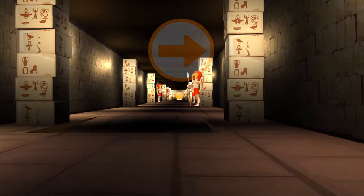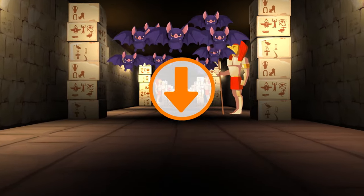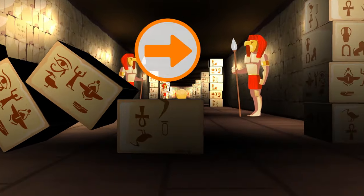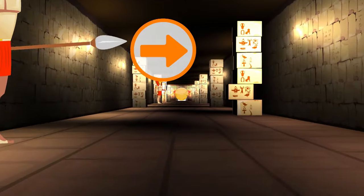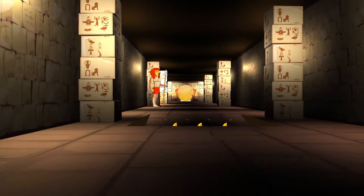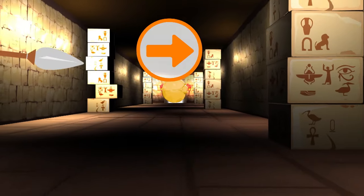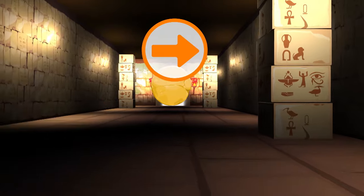Go right! Jump! Fast again! Duck! Go left! Duck again! Go right! Go left! Go right! Go left again! Get ready to jump! Jump! Go right! Jump! Go right again! Woohoo! The exit!